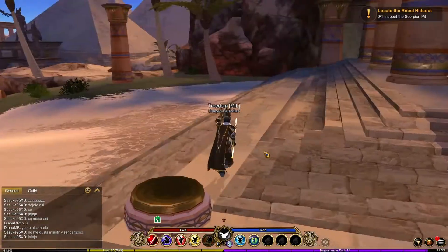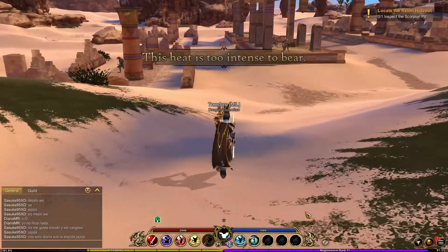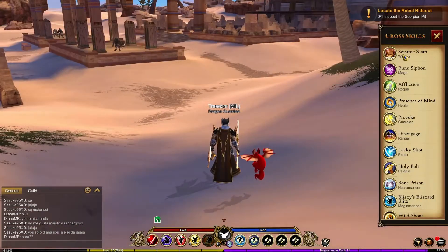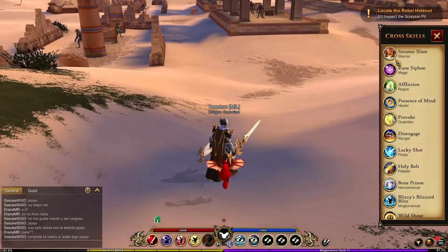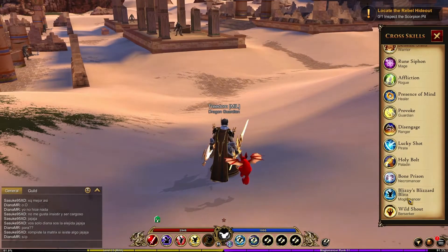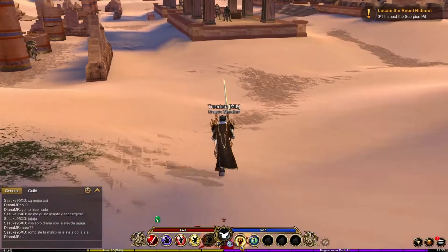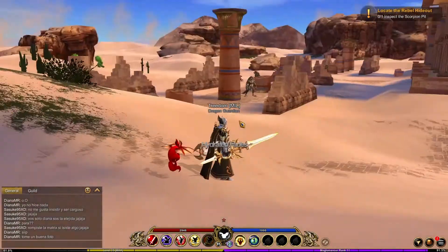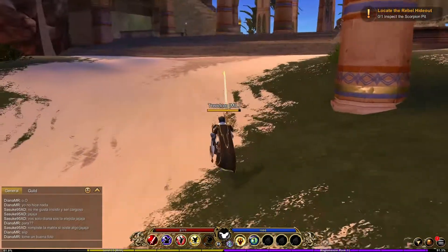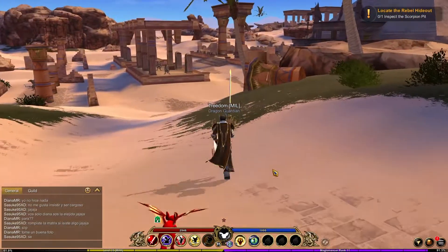Everything after level 10 is a few cosmetics and a title — there's really not a whole lot of drive to go past 10. I think it was a missed opportunity, because with the cross skill you can switch between any of the classes' cross skill no matter what class you are. So the Warrior at level 10 gets Seismic Slam, which is an AoE attack. And I can put that on the Moglomancer class that I have. Moglomancer's cross skill is Blitzy Blizzard Blitz — it's an AoE freeze that does some damage too. They had that customization, but I felt they could have added more skills going from rank 10 to rank 100. It was a missed opportunity.